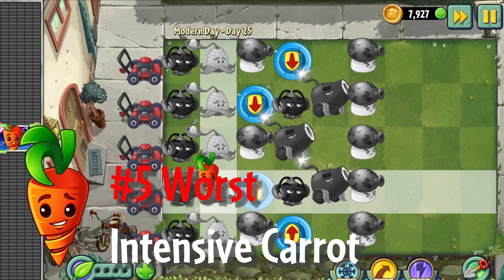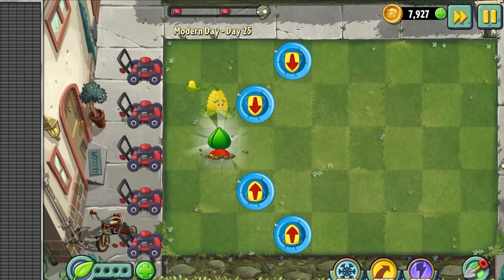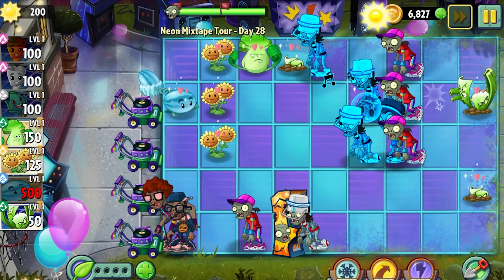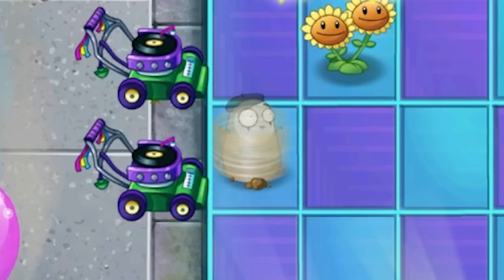Starting out, we have a pretty abysmal plant: Intensive Carrot. Intensive Carrot is a 100 sun cost single-use instant that revives a deceased plant. The main reason why it's bad is because its sun cost doesn't justify its gimmicky functionality. In order to get any value out of this plant, you need to use it on a plant that costed more than 100 sun to begin with.